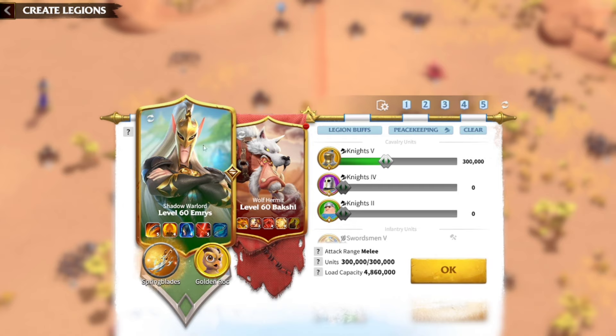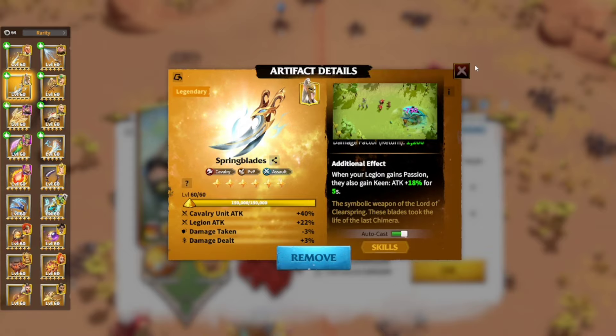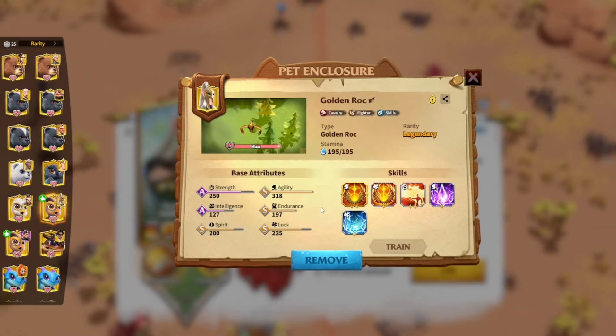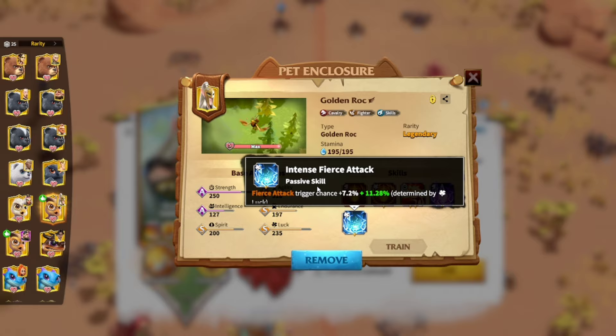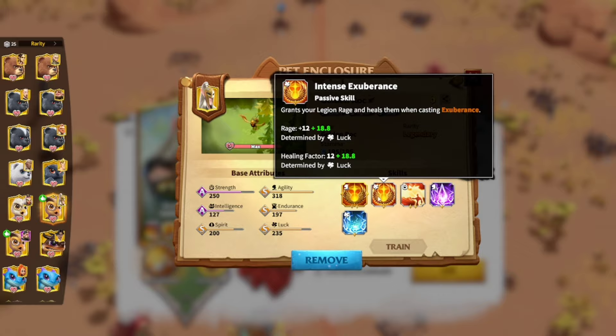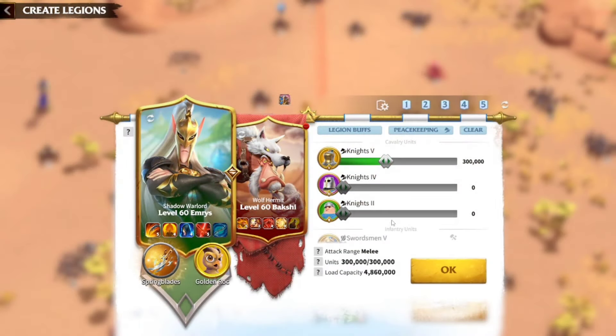Up next, we have Emrys and Bakshi. These two marches have crazy artifacts that are going to do a lot of damage and provide extra attack. For the pet, on every pet you need to have fierce attack and intense fierce attack. If you have more room, you can put the crit rate scales. You're also going to need the fatal bite. Those are the scales that you put on your war pet.